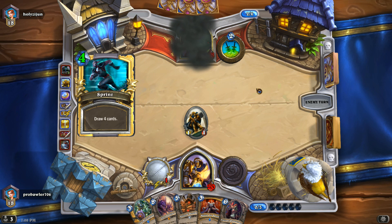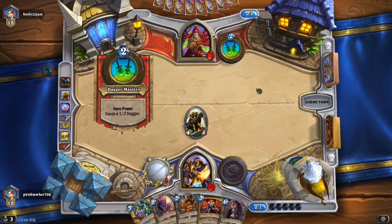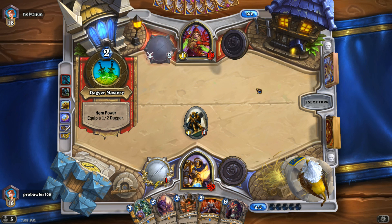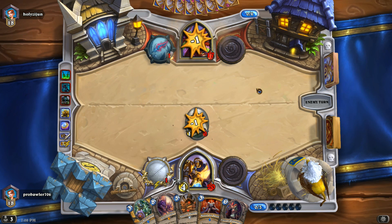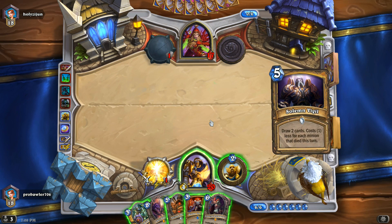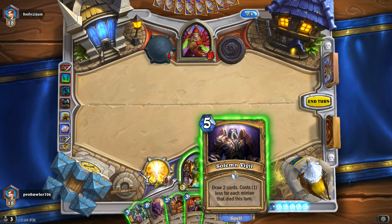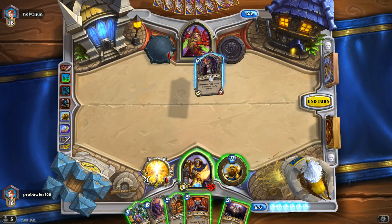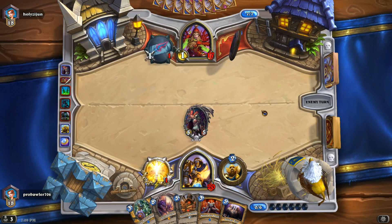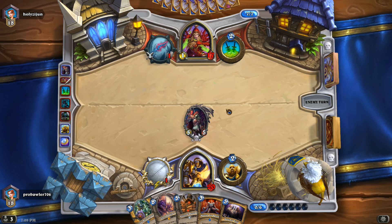He's going to Prep Sprint here — that's a very popular combo nowadays. He's just going to weapon up and take out our guy. We don't even run Quartermaster in this deck, so it's not really a big deal. We use Muster as an engine to activate our cards like Solemn Vigil, for example — draw two cards, cost one less for each minion that died this turn. I think I'm just going to play Sylvanas and see if I can get a Sap out of his game, or at least get him to burn resources taking care of that card.